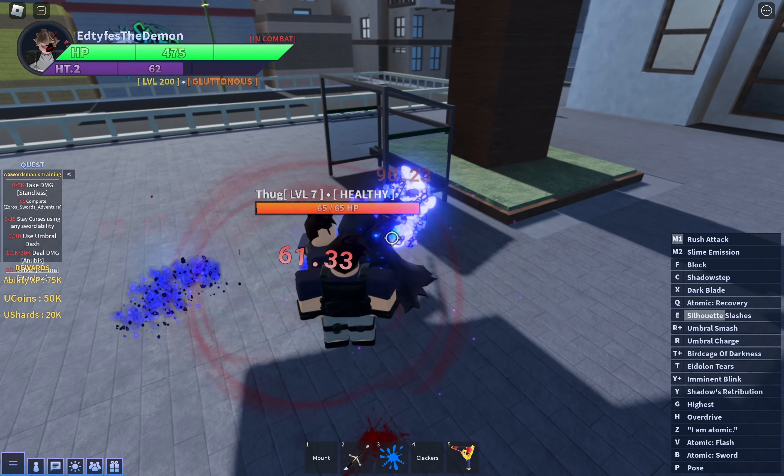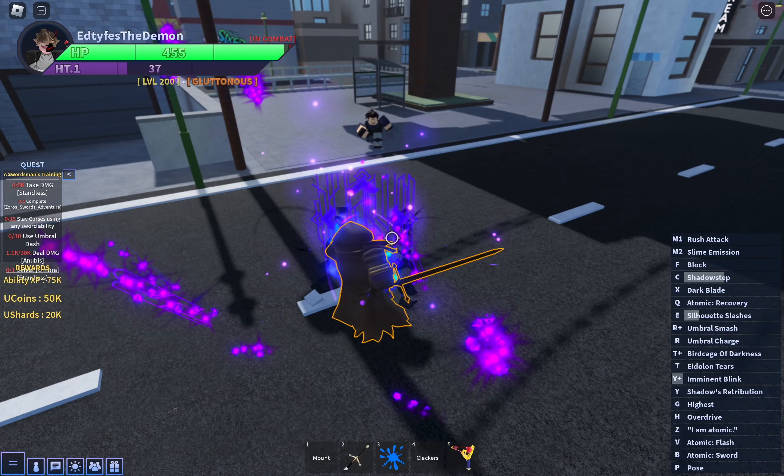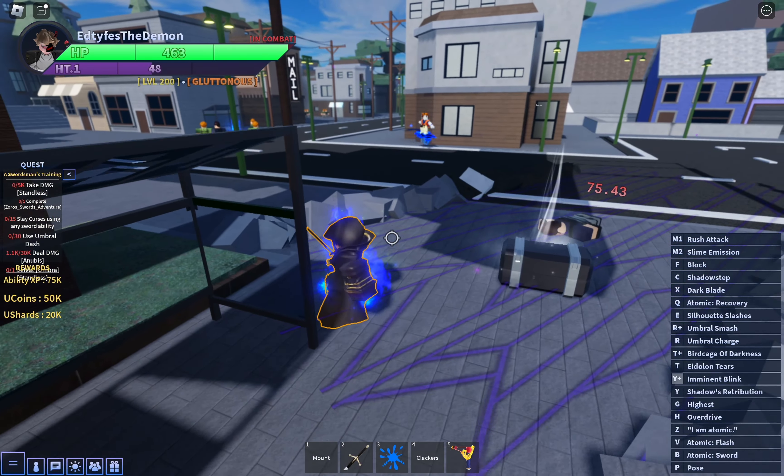The hard way is to get Cid and start spamming his abilities. Once you get the I am atomic move, spam that.